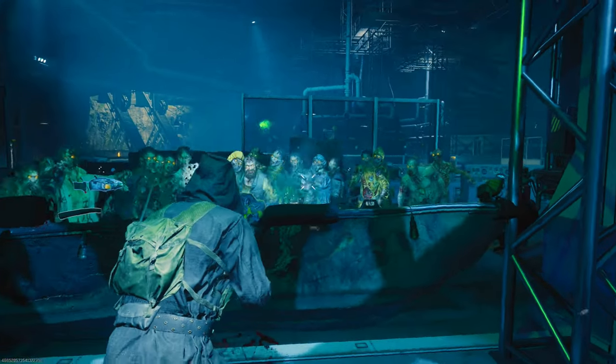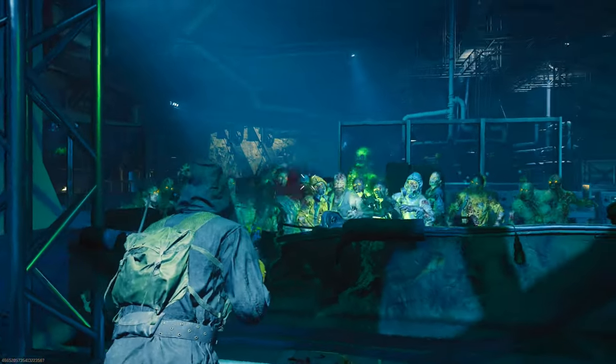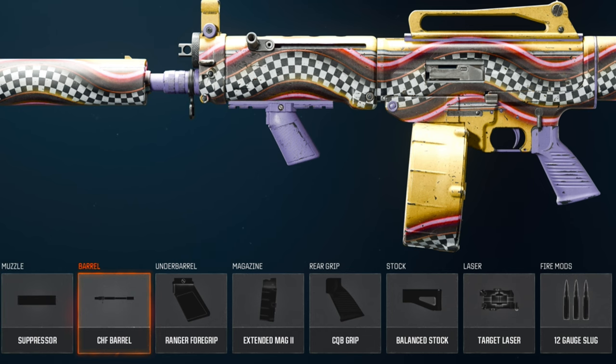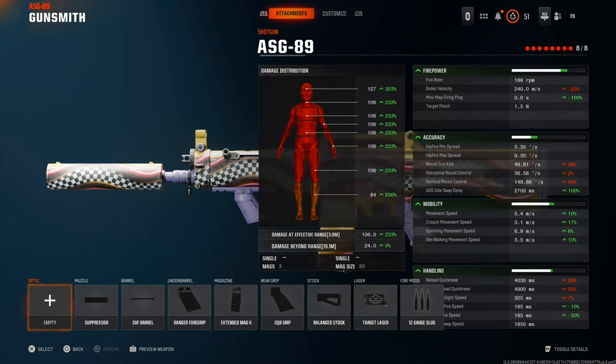You're set up to go to whatever round you want. Now the weapon I'm using is called the ASG-89. As you can see on screen right now we've got the suppressor, the CHF barrel, range foil grip, extended mag 2, CQB grip, balance stock, target laser, and then the 12 gauge slug. The reason I'm using the 12 gauge slug is because the percentage is through the roof compared to the rapid fire mod.